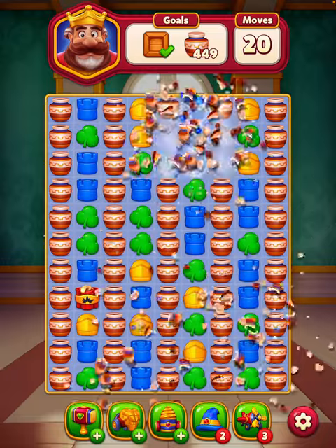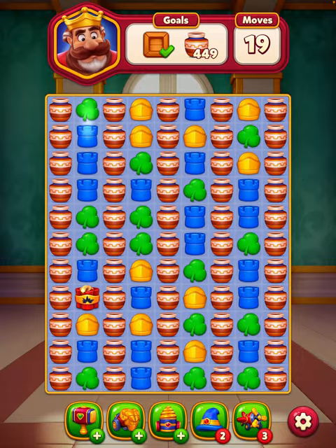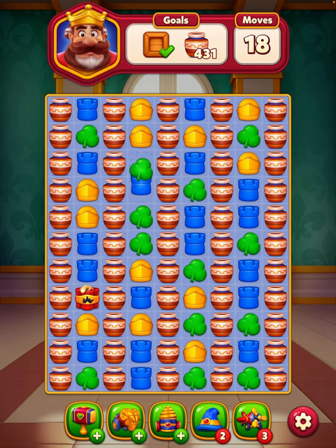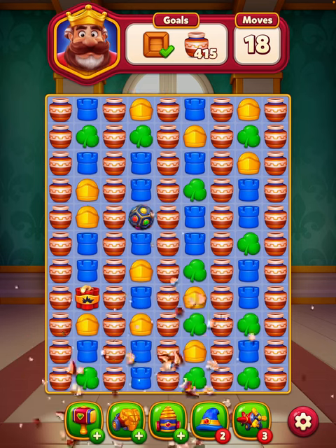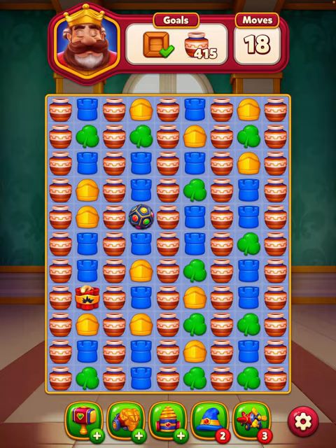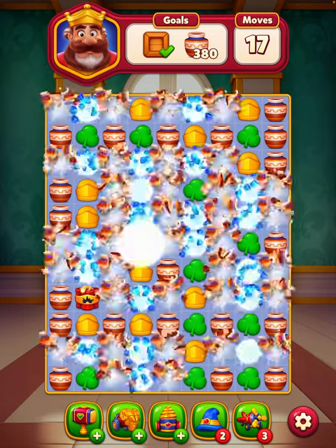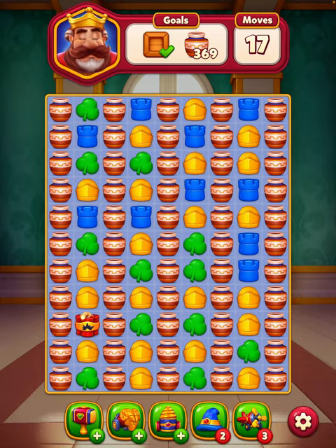We've got both of these vases then. So I want to try and do the combination moves to try and get extra. Okay, 369 with 17 moves — not sure if that's good or bad.